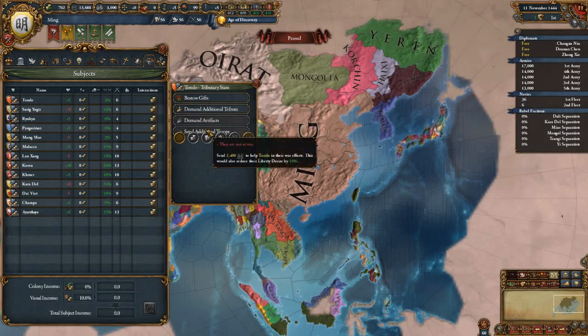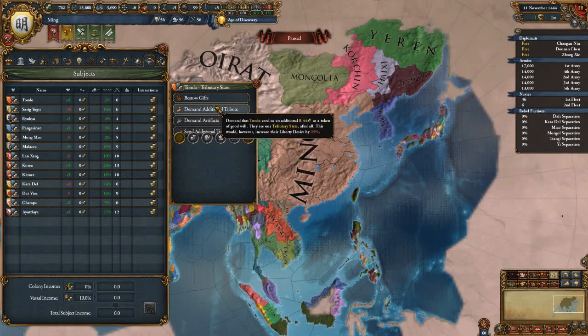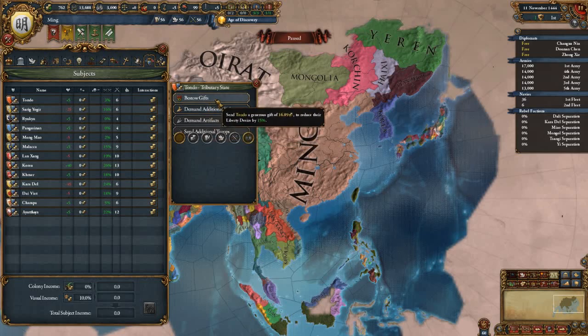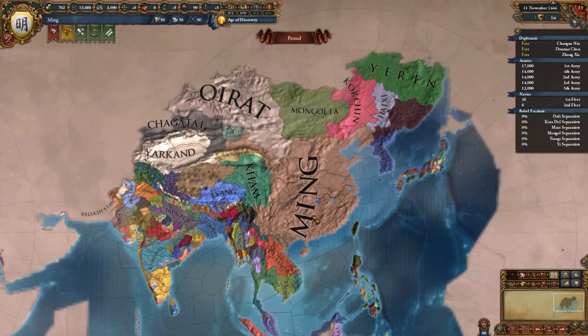You get these actions: additional troops — you send them manpower to help them win a battle; reduce their liberty desire; increase our prestige by increasing their liberty desire; send them money; make them send us money or send us additional tribute with more liberty desire; and send them gifts to reduce liberty desire. And that's pretty much tributaries.